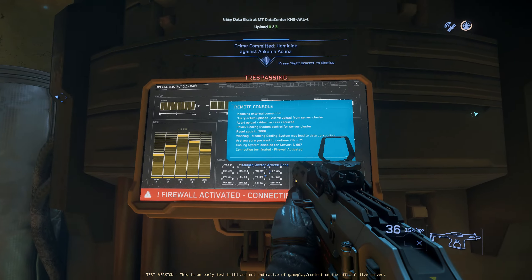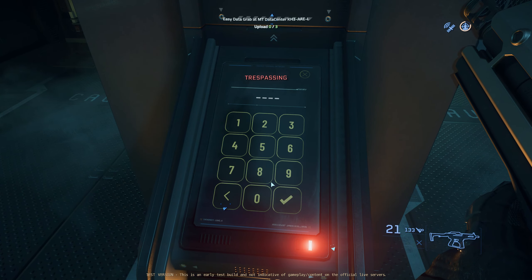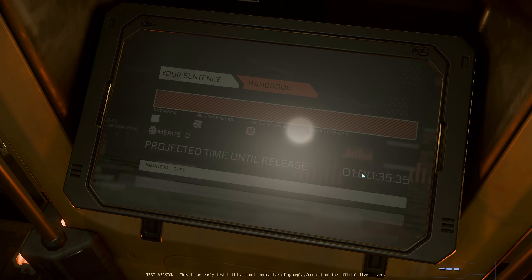Now you get to race to random spots all around the familiar facility to find numbers that will allow you to turn on the fans and murder a few more people. After you've waded through the corpses, collected your payout, and hopefully avoided perpetual jail time, you can finally hop into one more new vehicle.